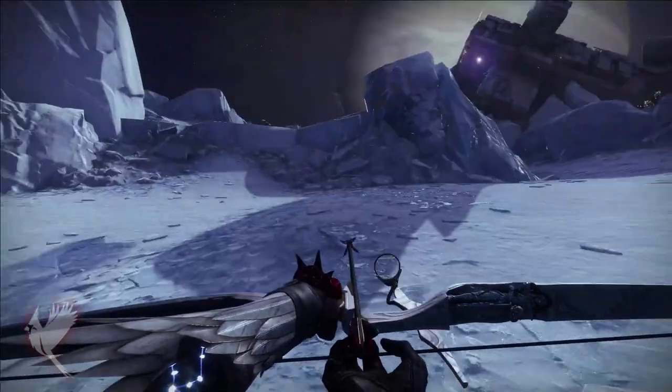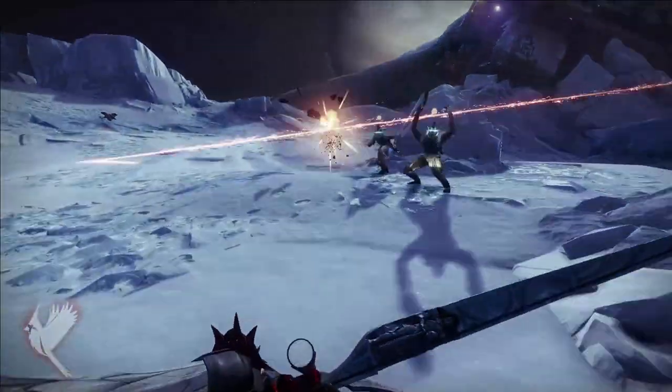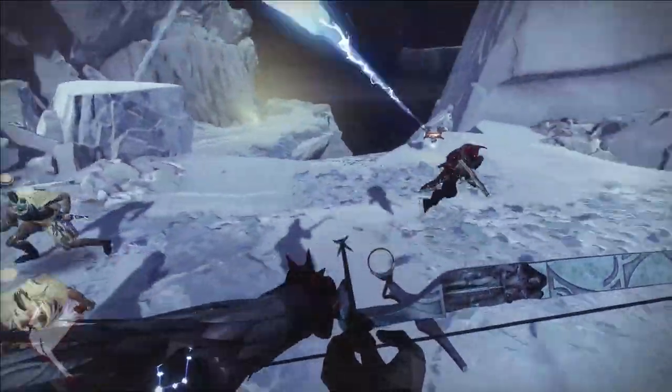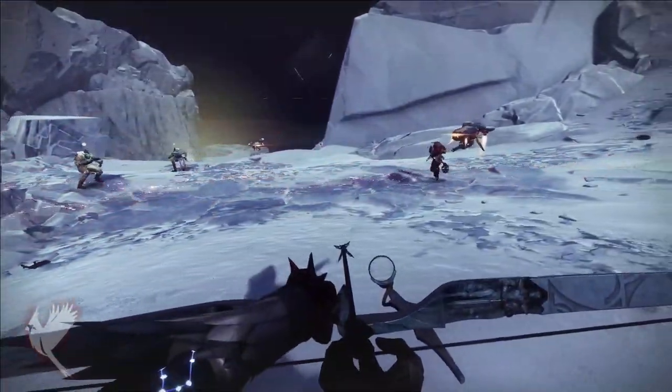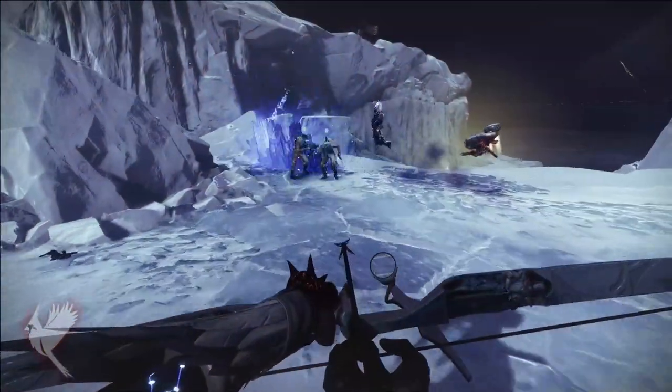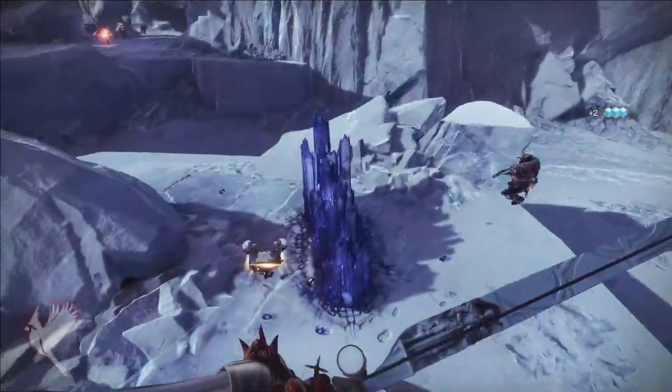Hello everyone! In this video I will show you what the 3 new Aspects do that were released at the beginning of Season of the Chosen. We'll begin with Titans with the Howl of the Storm aspect. This has 2 fragment slots. When sliding, Titans can use their melee attack to launch a wave of stasis energy forward, creating crystals that freeze enemies.